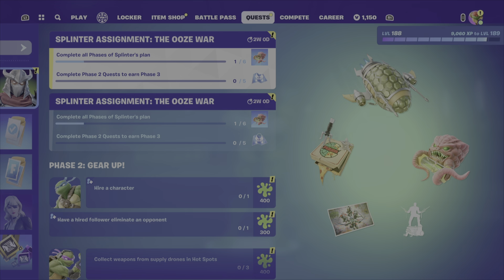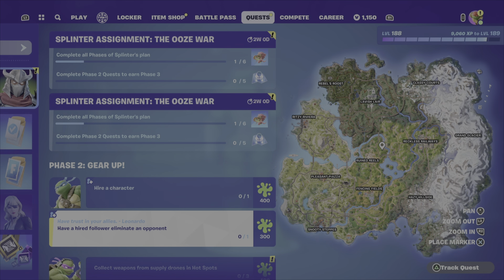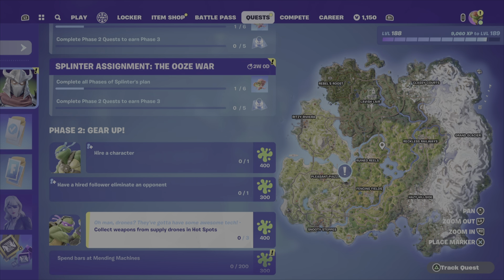Here's the second set for the Ooze War challenges. So: hire a character, have a hired follower, eliminate any opponent — so it doesn't have to be a player, it can be an NPC or something.